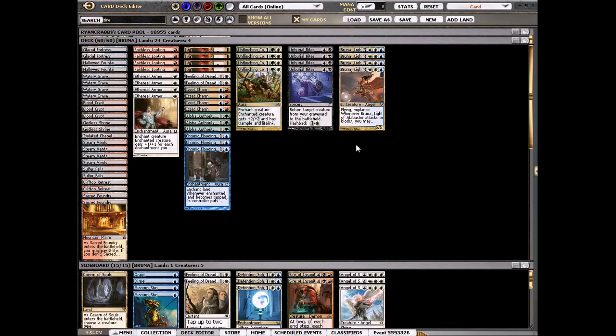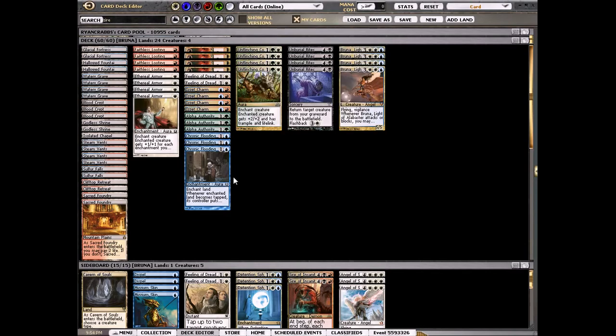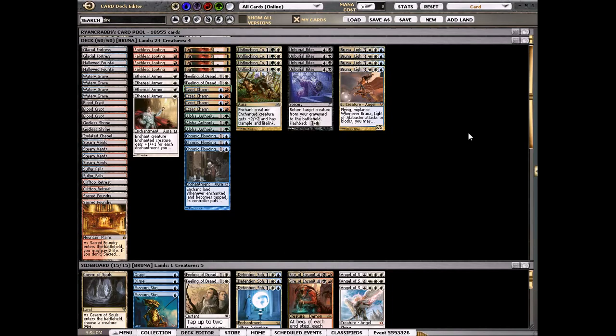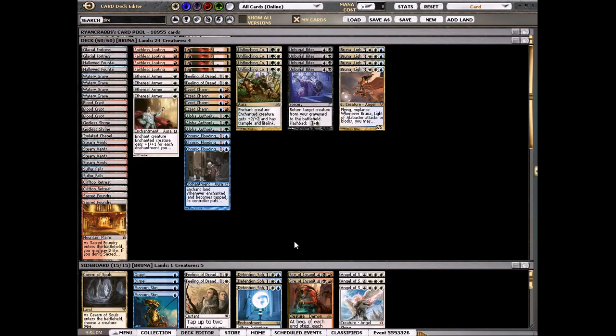I had an idea for a Bruna deck a while ago. As soon as Avacyn Restored came out I was like, you just fill up your graveyard and then Unburial Rites her back, get Bruna — but there wasn't anything to get with it. Then Return of Ravnica came, you had Ethereal Armor and Spectral Flight and other things you can get with her.